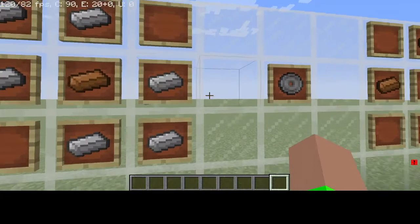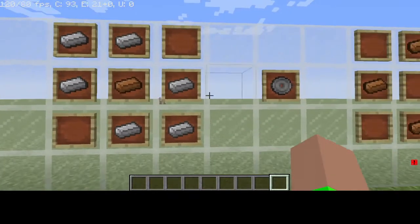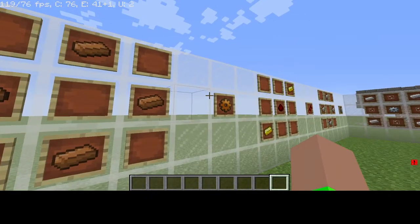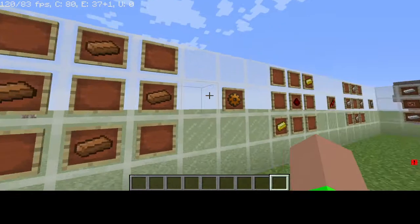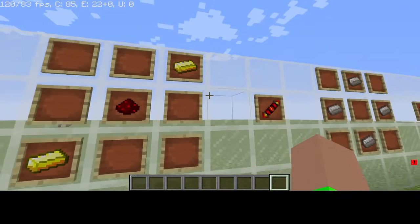Now make the Saw Blade for the sawmill, which requires six iron and one copper ingot. Then craft a couple of Copper Gears, which requires four copper per gear.